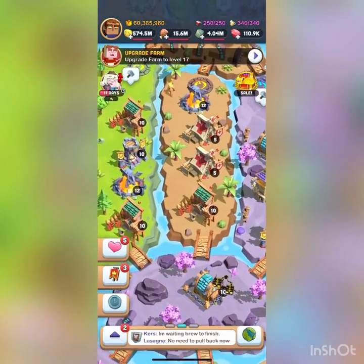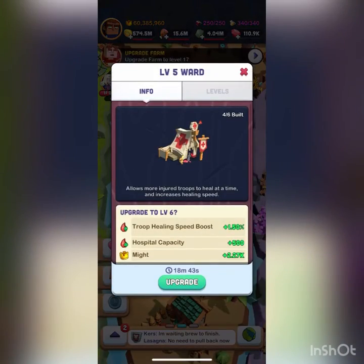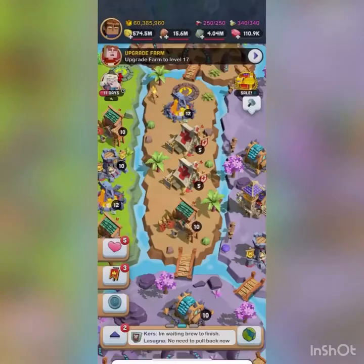Number six is the Wards. All these do is add to your hospital cap and make your troops heal faster. You don't really need hospital cap that much because you're not going to have many troops in it.